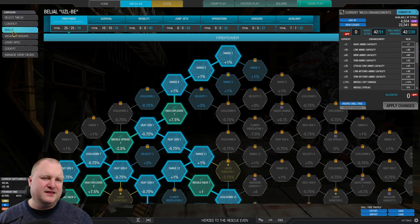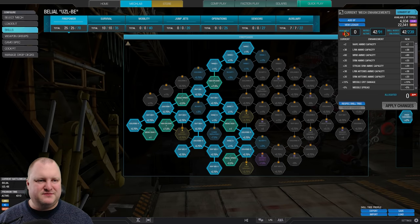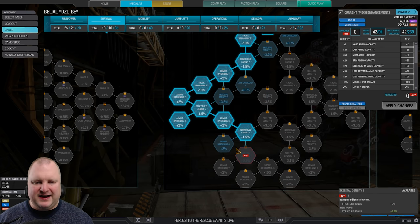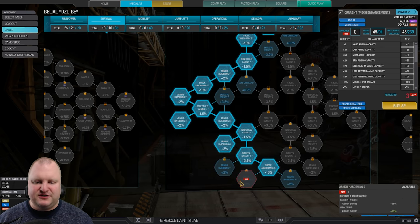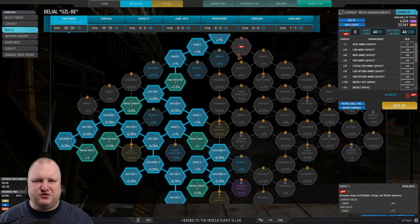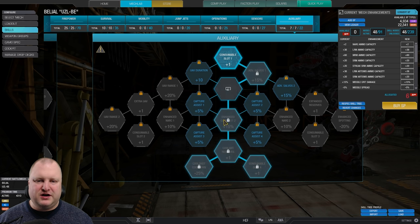For the skill tree, this one isn't finished, so we get to do a little bit of skill tree building with TTB right now. Let's have a look — we have 42 points spent at this point in time. Of course you want to have the left-hand side of the survival tree. This one is mandatory for every mech, just to get the maximum armor possible. I don't think sensor is worth it here.